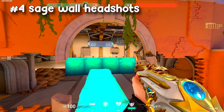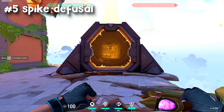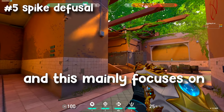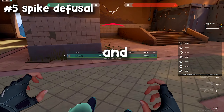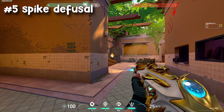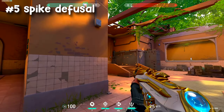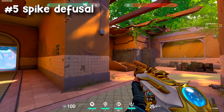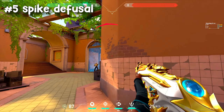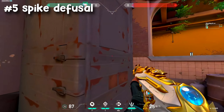I only do this until the Sage wall breaks, which is around 45 seconds. Then go through the teleporter and play the spike defusal game mode on hard difficulty. This mainly focuses on crosshair placement and jiggle peeks. You should always be jiggle peeking one angle at a time when clearing a site, and doing this in your warm up is especially good as it will build muscle memory which will make it more likely for you to do this in a real game.